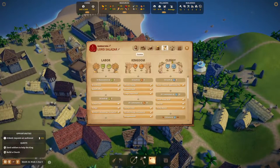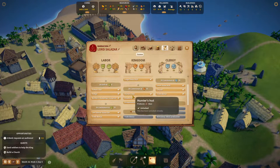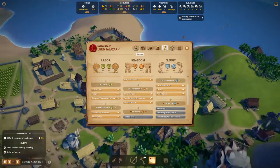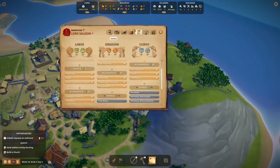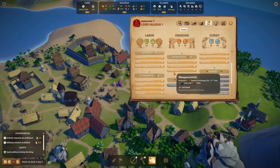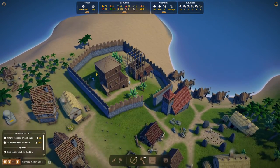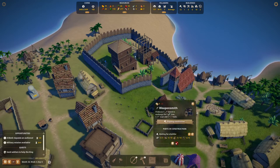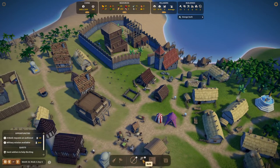I unlocked a lot of things on the kingdom side. I unlocked the hunter's hut, though I don't think we're gonna be using it since we don't have a heavy forestry area. I also unlocked the weapon smith and placed it next to our military area, right here, along with a small storage unit so they can store everything there.